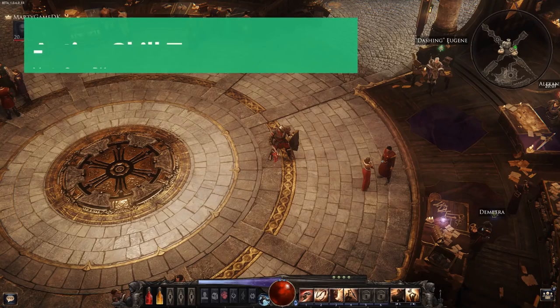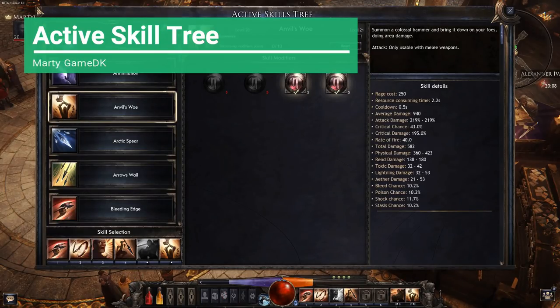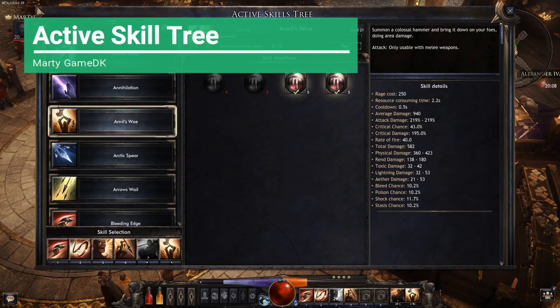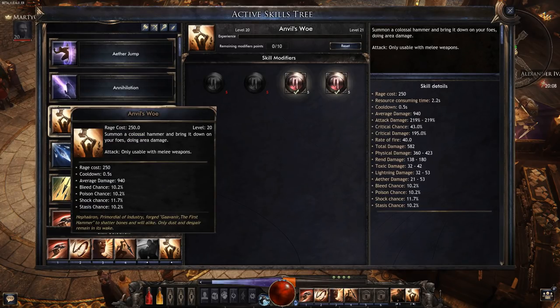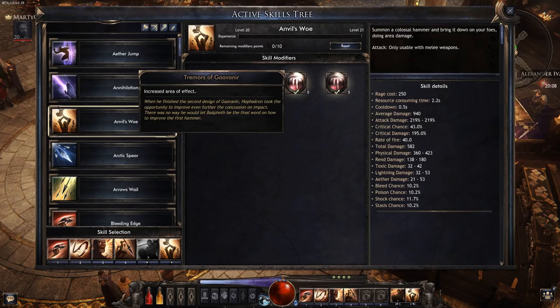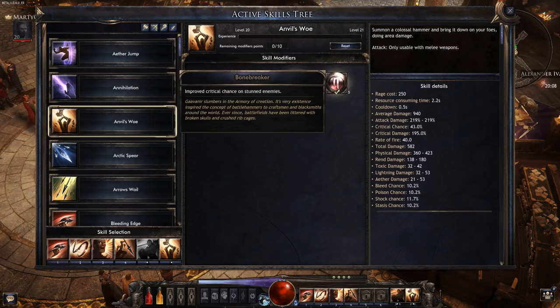Next up we have the spells. Let's jump straight into the active skill tree. On the right mouse button we have Anemo's Foe — it's a spell where you summon a big hammer and smash it down into the ground dealing damage to enemies. I've chosen two skill modifiers: increased area of effect, to make it easier to hit targets, and improved critical chance on stunned enemies. So we're going to focus on stunning enemies and then bringing the hammer down for even more damage. We've already got quite a lot of critical hit chance from our talents alone.